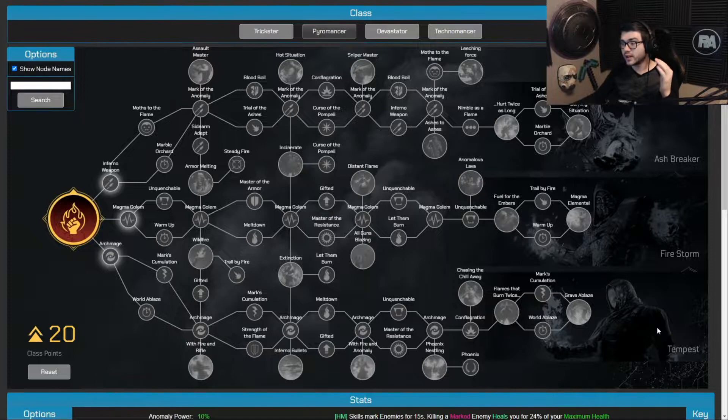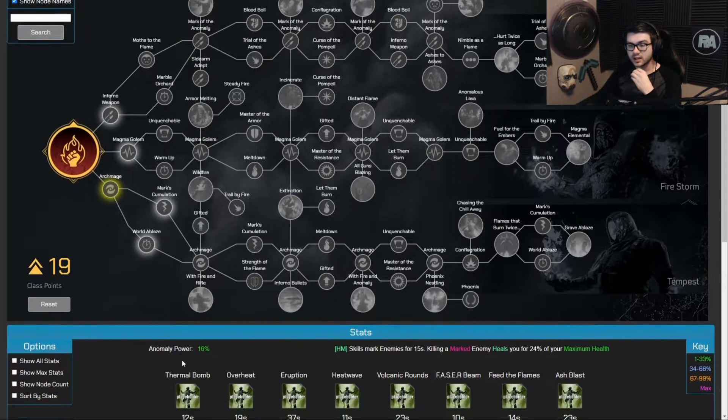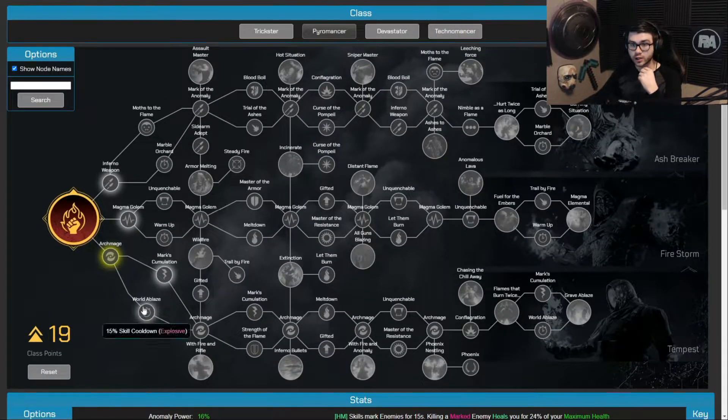Starting off, I'm going down the Tempest tree because it's based all around Anomaly Power, which increases your skill damage and melee damage. We have 20 points, so one point is going into Archmage which gives you 6% more Anomaly Power. The Pyromancer actually has a 10% Anomaly Power base increase already, so this gets you up to 16% Anomaly Power, which is really really good.